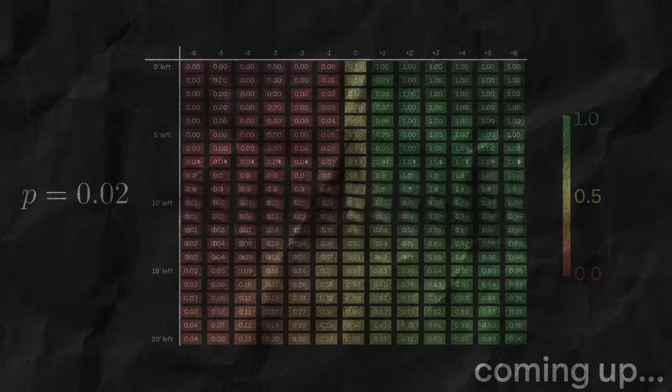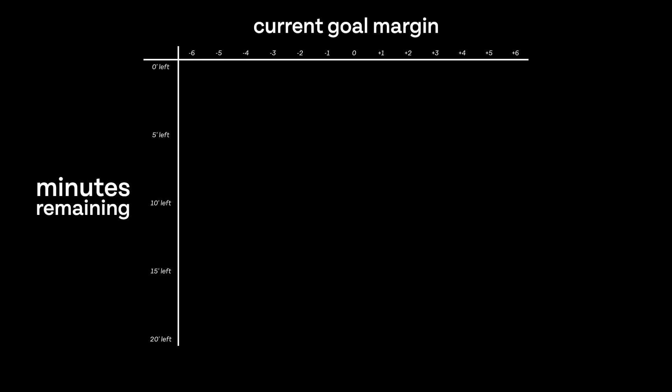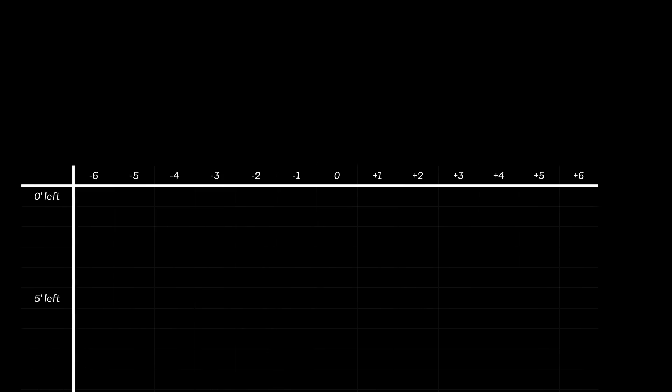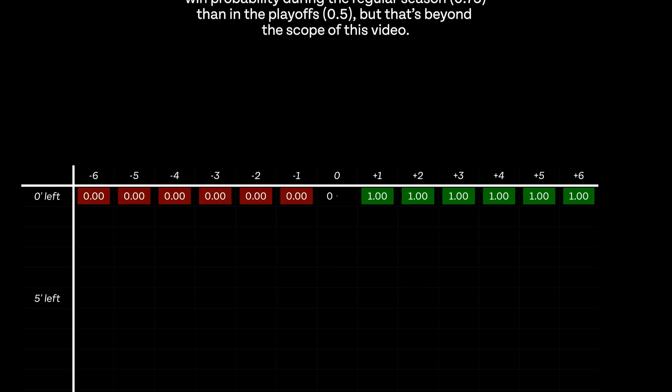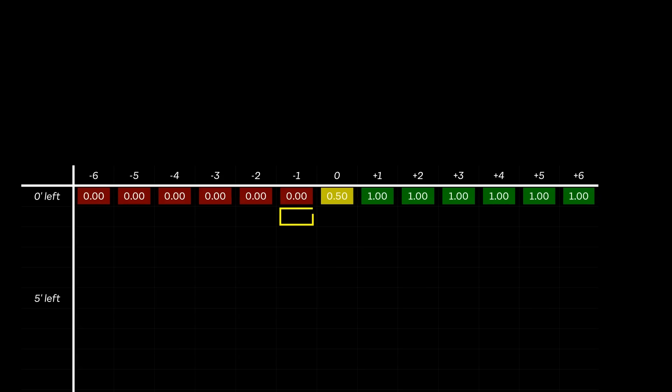This is Wage World, and I'm Nick Wage. Let's start with a simple win probability model. We want to know, based on the current margin and minutes remaining, what is our probability of winning the game? Let's start with the simplest case: zero minutes left. Behind, we've lost, and our win probability is zero. Ahead, our win probability is one. If it's tied, we go to overtime, so let's say our win probability is 0.5. To start working backwards, let's consider the down one with one minute left box.